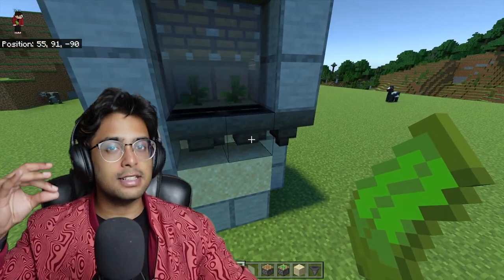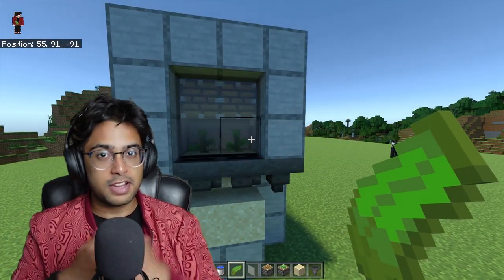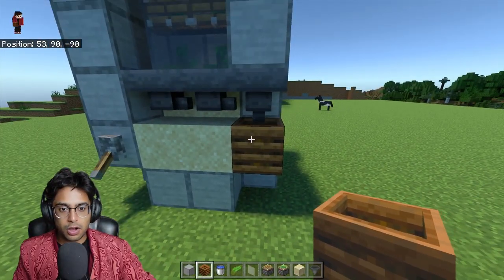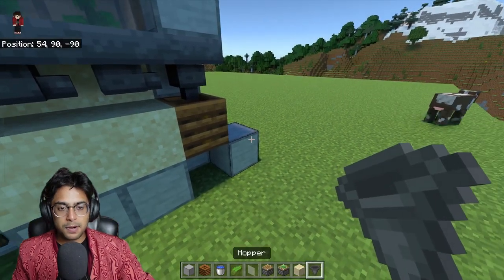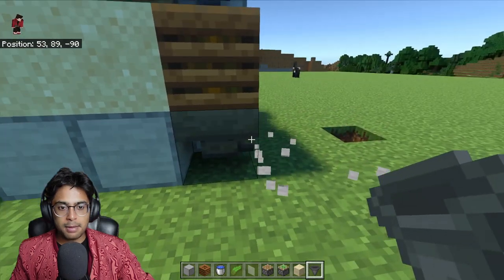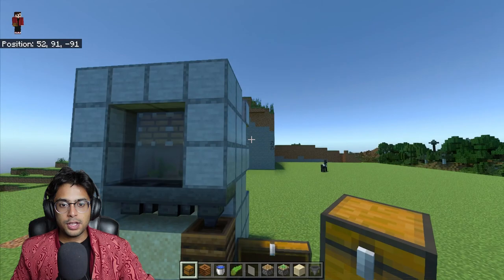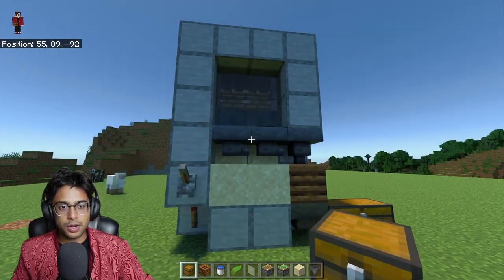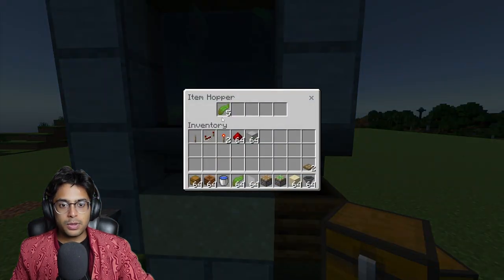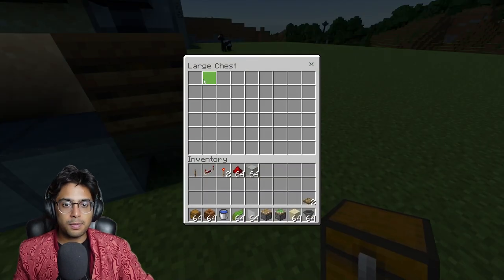When you switch this on you will have kelp running every single second. You can extend this as much as you like to make the bone meal farm very fast. The next thing is to transfer all the kelp to the composter and then to bone meal. Lay your double chest here — this will be your bone meal farm. Switch this on and we have an unlimited bone meal farm ready, with kelp coming in every second getting transformed through the composter.